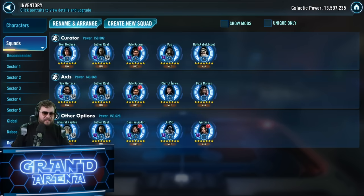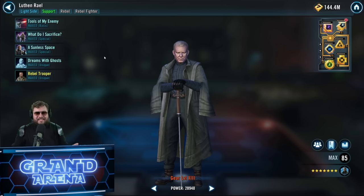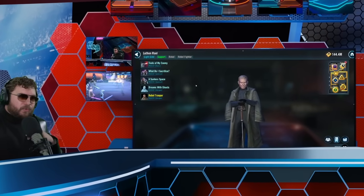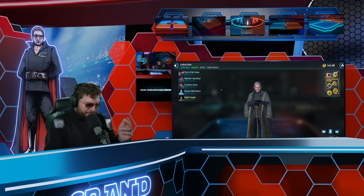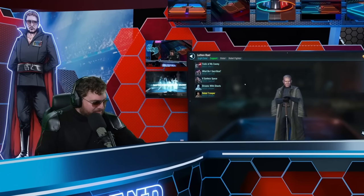Luthan Rail might not be the most exciting character for everyone, but purely on a performance basis, this character feels somewhere between Malgus and Malikos level power. The best part is adding one character and supercharging a faction that many people have had for years, turning them into Galactic Legend slayers. We'd love to hear your thoughts below. We're just getting started — more Omicron gameplay is coming next Grand Arena season. This guy's got a bright future in this game.